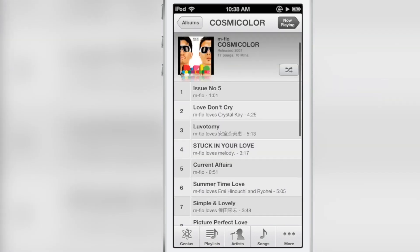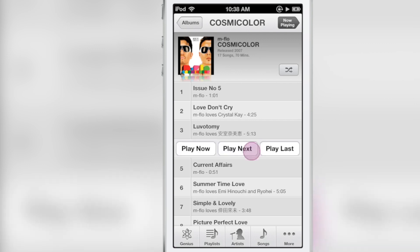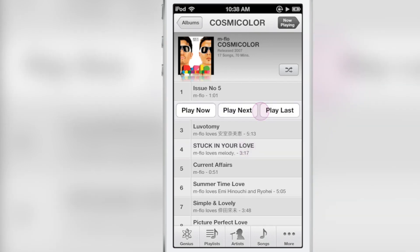Once you tap on a new song that you want to play, instead of just playing that song it brings up a little menu that lets you play now, play next, or play later.